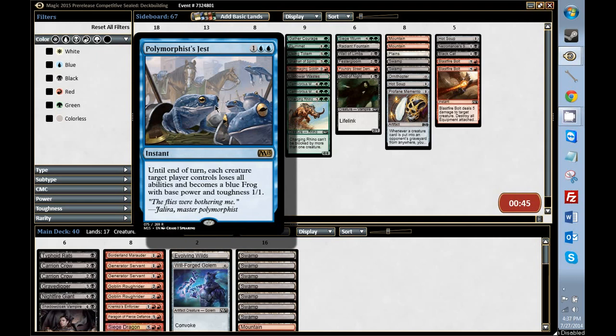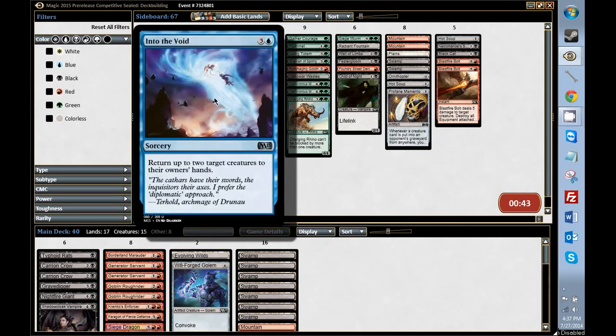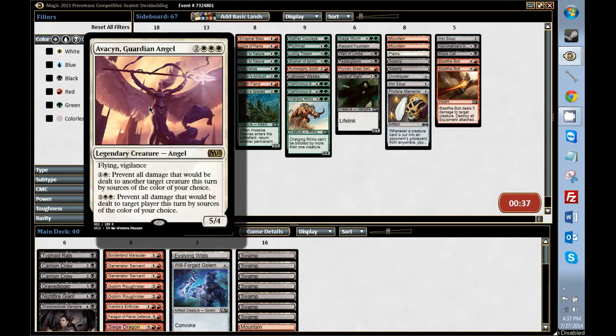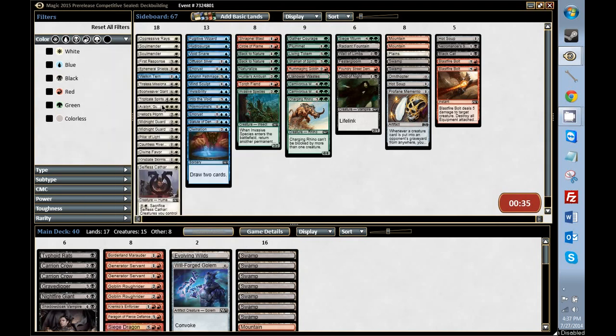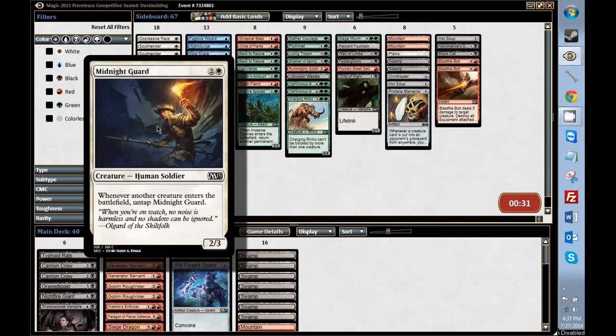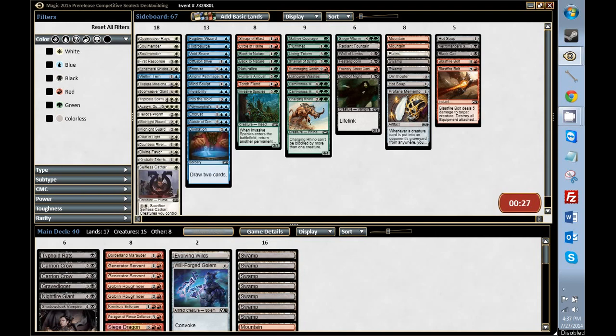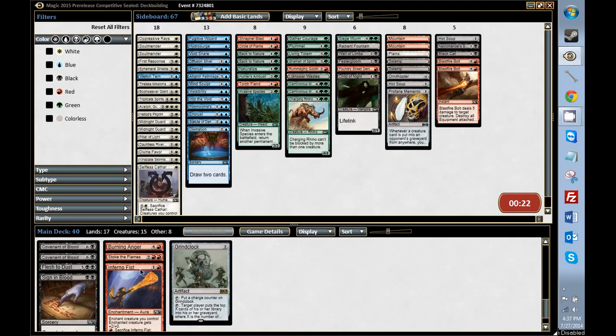Blue has this card and not much else. It's got an End of the Void that's also strong. Everything else is kind of mediocre. There's some playable creatures, if not many. White has this and a Triplicate Spirit, so not much else. It's got these Midnight Guards, which can chain gun kind of with this spell down here.